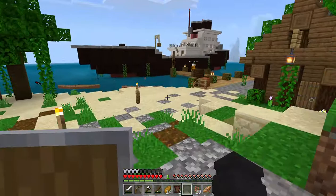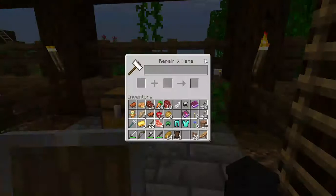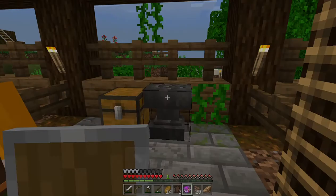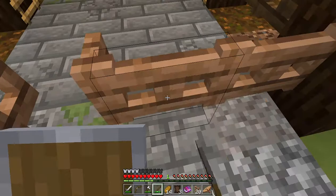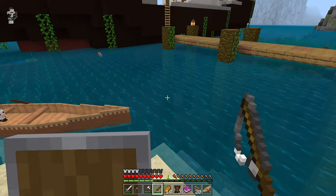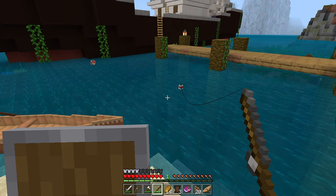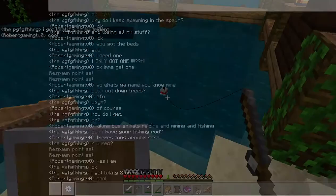My little bear sees fishing, so I have like one enchantment, one level, so I'm going to see if I can put Luck of the Sea on there. Let's see if it's possible. He got Loyalty on this. So I'm just going to wait. I'm trying to get Luck of the Sea that way we get a ton of good stuff.